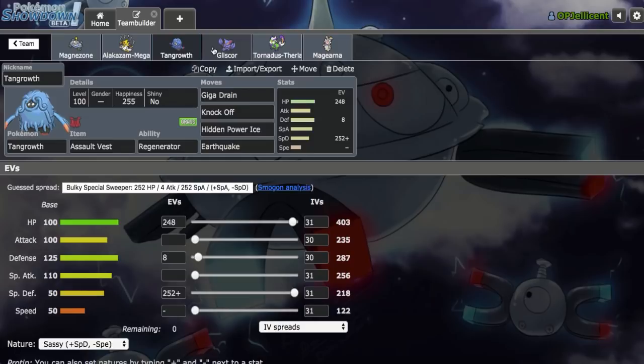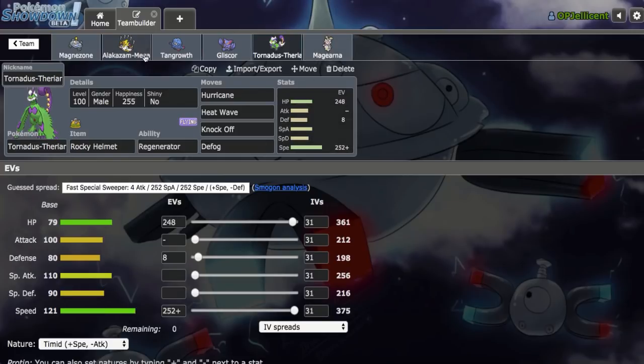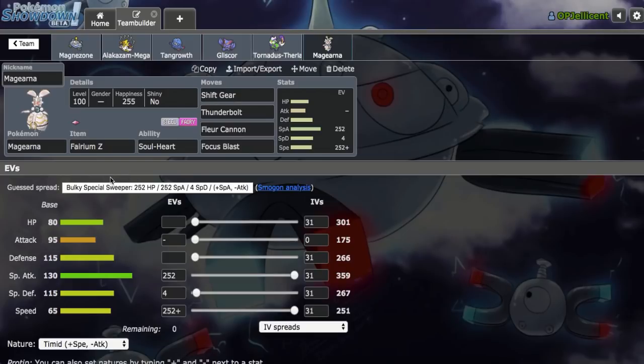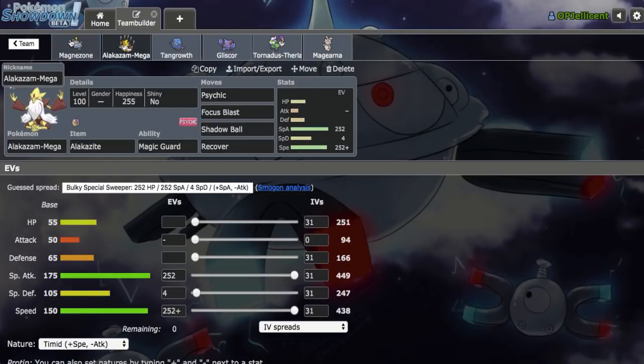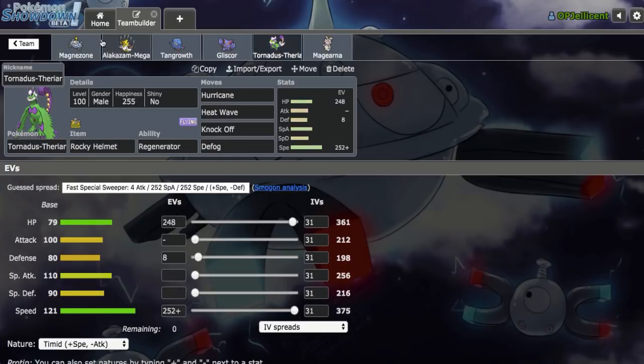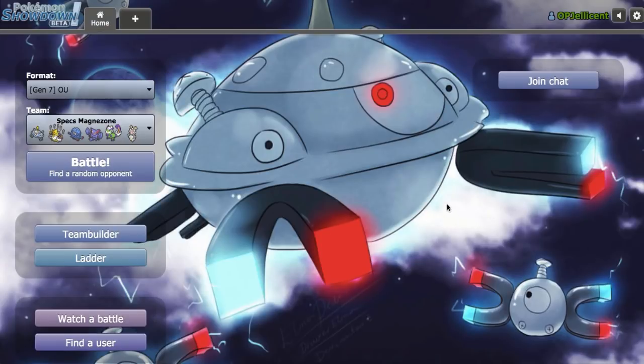AV Tangrowth right here, which is the team's slow pivot for switching. Gliscor, which is a Toxic Orb Poison Heal set — also a Pokemon I don't use very often, but SpDef Gliscor looks really nice in the meta right now with all the Shift Gear Magearna running around. Rocky Helmet Tornadus-T, one of several Kartana checks alongside Gliscor and Magnezone. Finally, Shift Gear Fightinium Z Magearna — I changed one move, putting Thunderbolt over Calm Mind. One thing to be careful about: this team cannot break Chansey at all since all our offense is Special Attackers, so if you find a Chansey, just click exit preview.